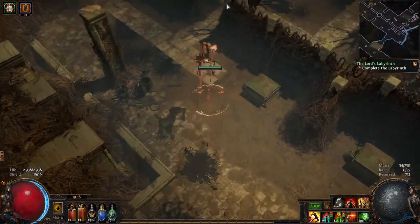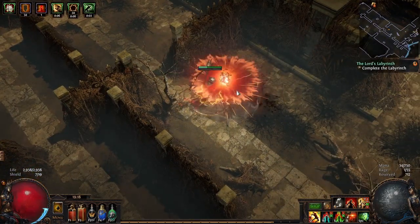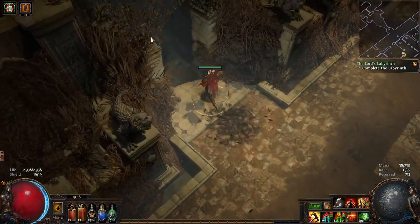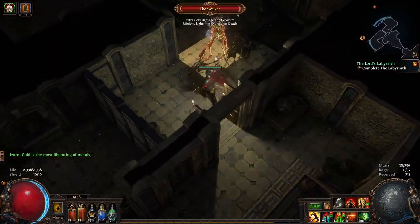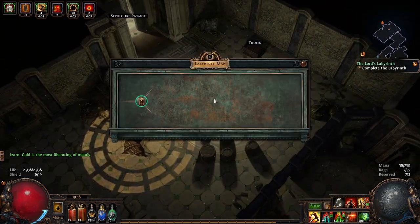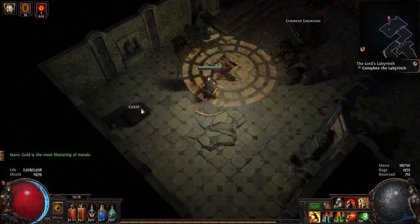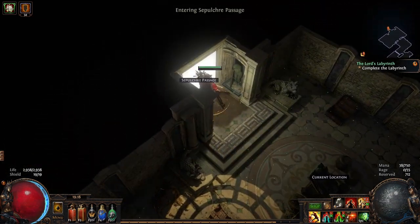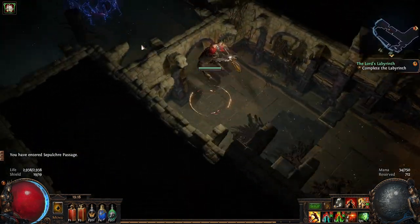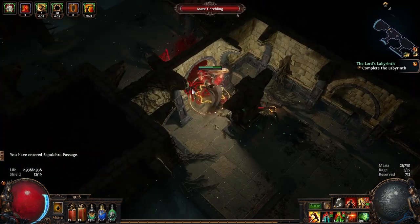We know where the doors are. Going up — dead end. This way. Here we are. We want the right-hand side one. It is indeed — that's exactly the one we wanted. Nothing in these before we go. In this one we are looking for the hidden room for the dark shrine, so we need to go and find that. More traps — just to put my mind at ease.